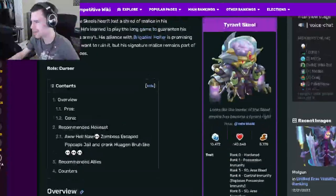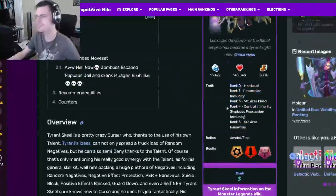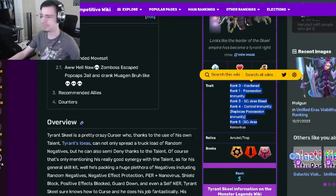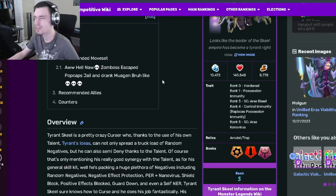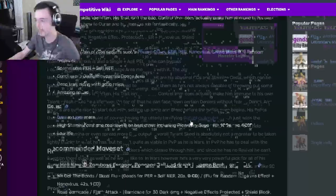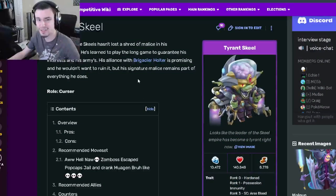This monster is definitely worth getting — go ahead and get Tyrant Steel. He has some really great moves, but definitely try to get him to rank four and five if you can, because those are his best traits by far. His other traits are not too great, but ranks four and five give you some pretty great traits. Let me know in the comments what you think of Tyrant Steel and if you're going to be getting him. Don't forget to like, share, and subscribe — goodbye!